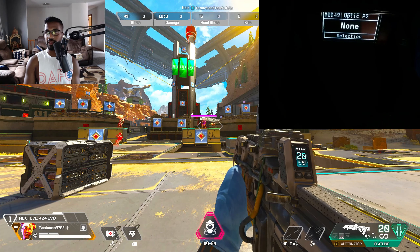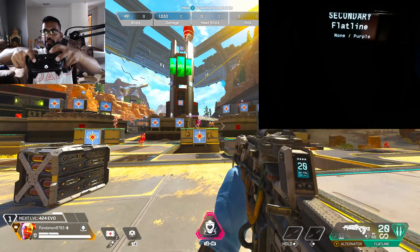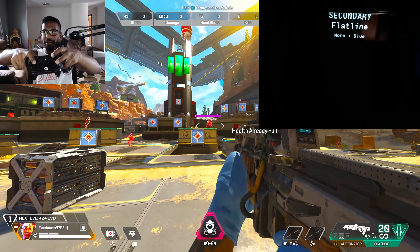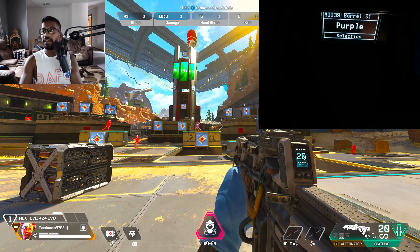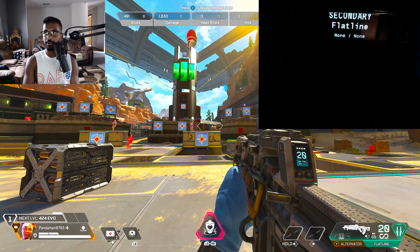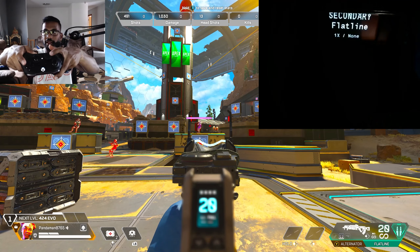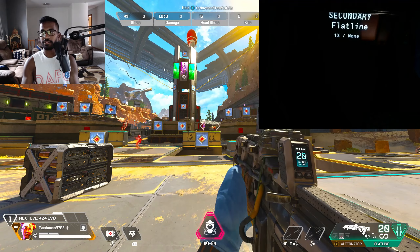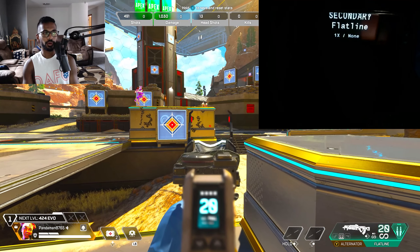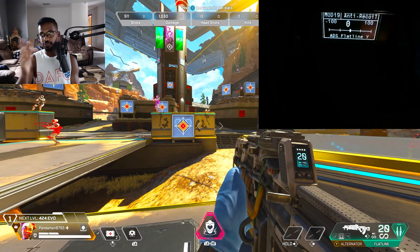Let's say you switch over to the flatline. You'll need to change it on the game pack — hold the view button, press RT, select assault rifles, then flatline. Right now I don't have anything on it, and you can see it shoots up. If you pick up an optic — say a 1X — to change your optic on the fly, hold the view button and press RB. You can go down and change your optic. Pay attention to whether it says S1 (secondary) or P1 (primary). To change optic zoom using the controller, hold LT: up is 2X, left is 1X, right is 3X, down is 4X.